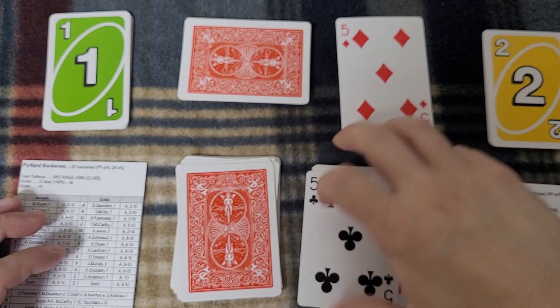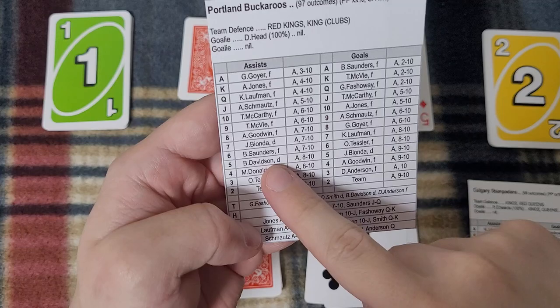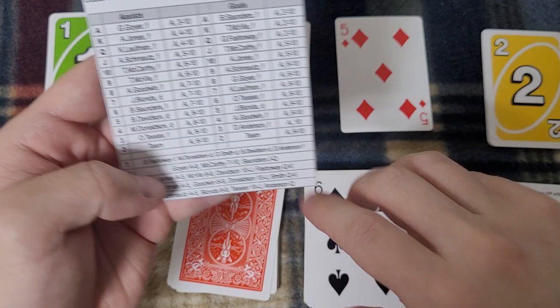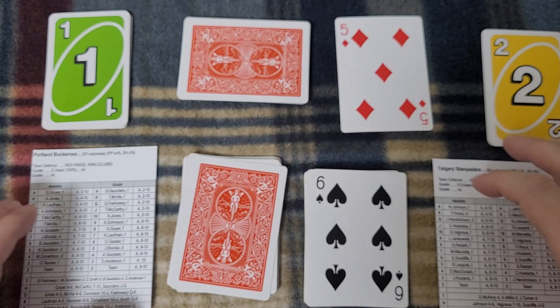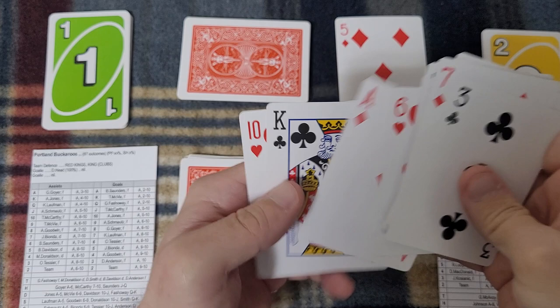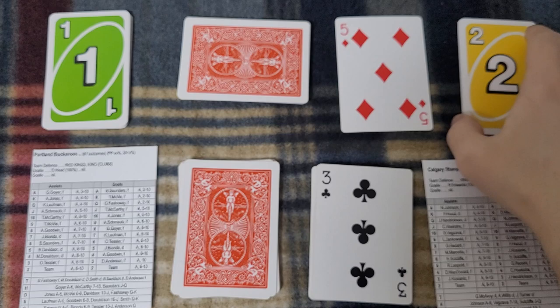With the black 5, Portland Buckaroos have possession — Davidson. With a 6, he can only play it on ace, 8, 9, or 10. A 6 means he was not able to find anybody in scoring position — two more cards come off the pile. We're through 16 cards. Notice it always goes in multiples of 4, since each sequence has 4 cards. We are halfway through the hockey game. The score is 2–1 for the Calgary Stampeders.